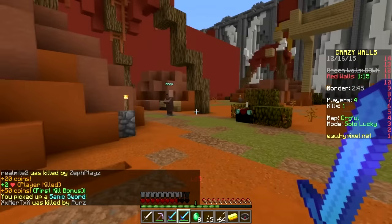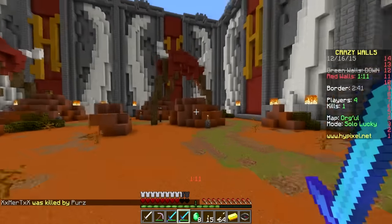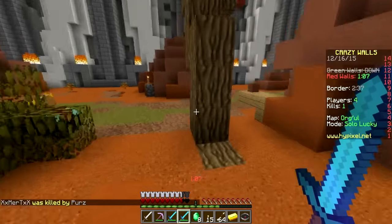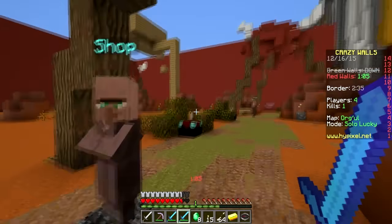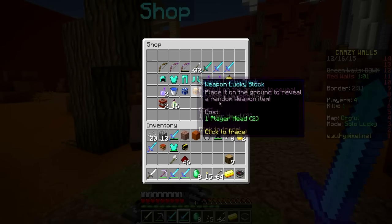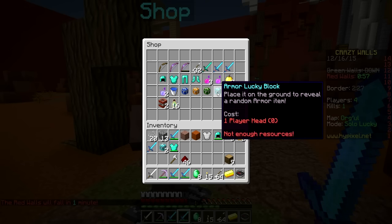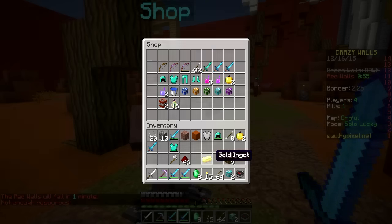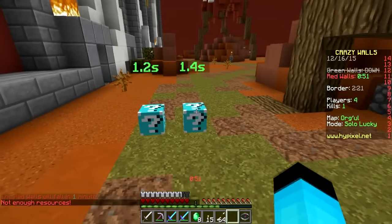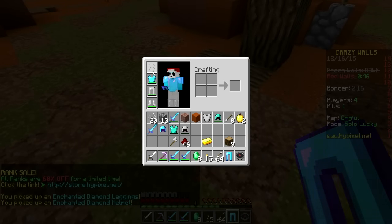We got that — awesome! We got two player heads since he killed somebody. Who's in my place? I don't see anybody — did everybody die? I have no clue if someone's hiding or camping. I need to exchange these player heads for some armor. Let's see — bam, bam. Only two players left. We got some nice diamond — awesome!